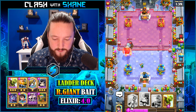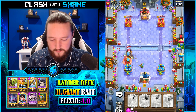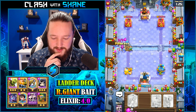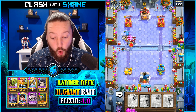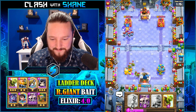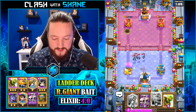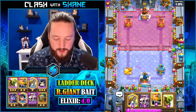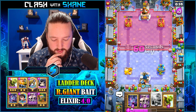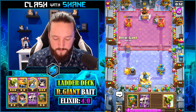Yo, legit if he zaps that we're dead — we're actually dead here, legit. Dark up and down — you couldn't do me a favor? We can go skarmy here but we've got no spell to zap it — it's gonna be unfortunate. Okay, maybe not. The RG can get the tower but it's not gonna be enough to finish the tower off. I told you guys — facing a spell bait deck with no spells is gonna be unfortunate. The main issue is we've got nothing to get past the skarmy.